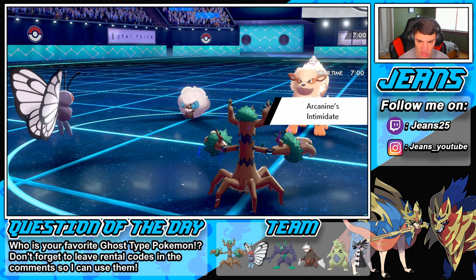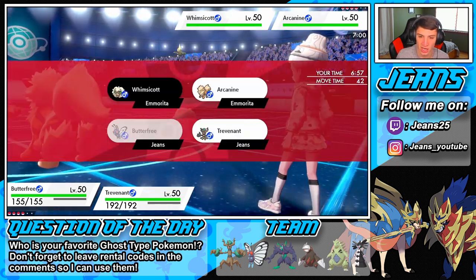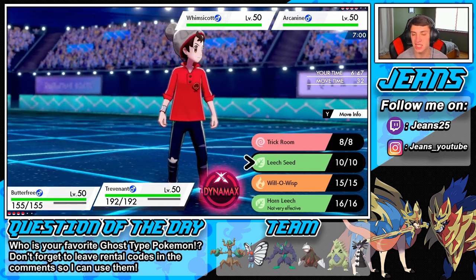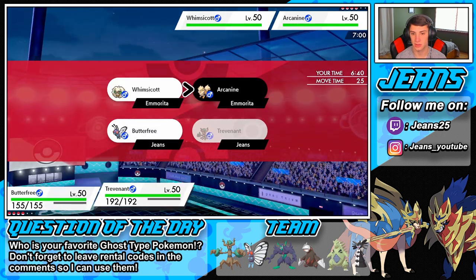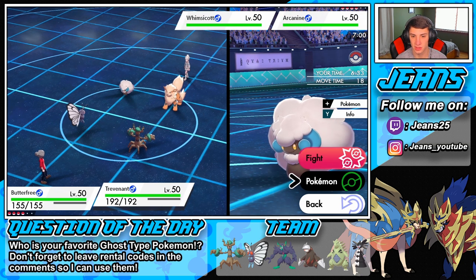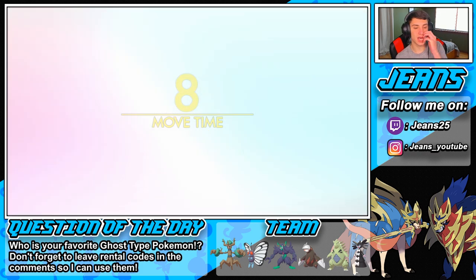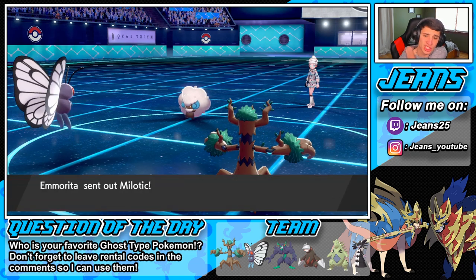I've got to get Trevenant back in here. I could Dynamax T-Tar but the Choice Scarf won't do too much. I want to get Trevenant back in. Whimsicott goes for Trick Room — okay. I'm going to get Trevenant back out over the T-Tar. We've got to put the Leech Seeds on, get some Horn Leeches going. I'm going to land a Hurricane on this Whimsicott and then swap T-Tar back out for Trevenant. Hurricane comes out — we do land it, STAB Hurricane — potentially KO. Yes! Bye-bye Whimsicott! But he did get Trick Room up.